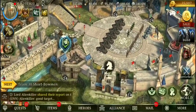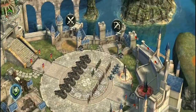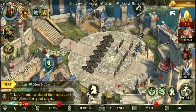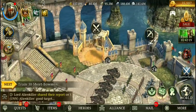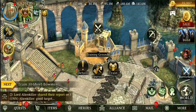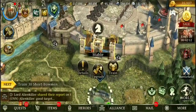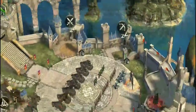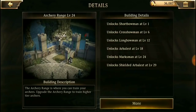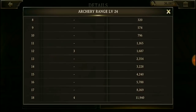But then again, as we have in the Clash of Kings game, you basically will have 4 different types of troops here. So you have archers, you have cavalry, and then you have the siege engine. As you keep upgrading these troop buildings, you basically will be unlocking the troop types.